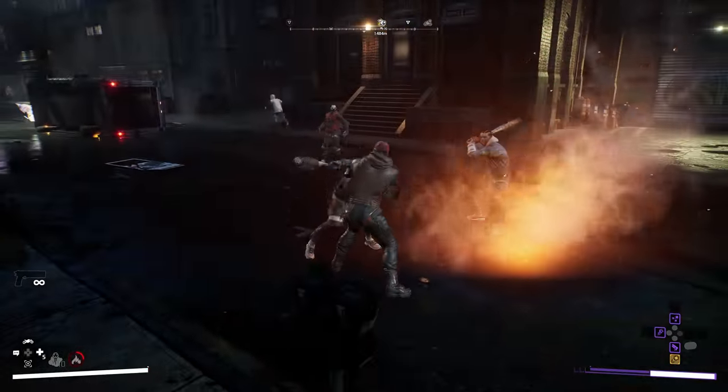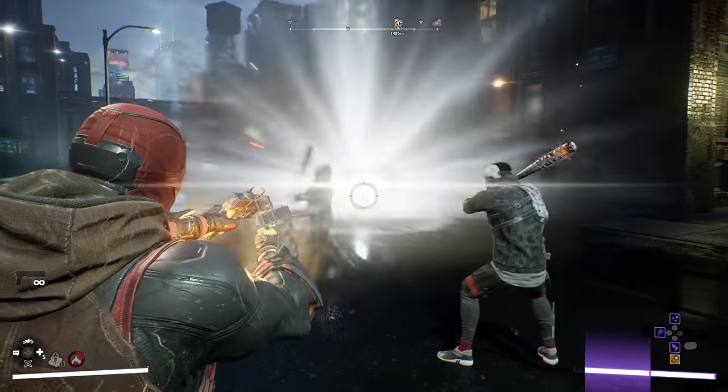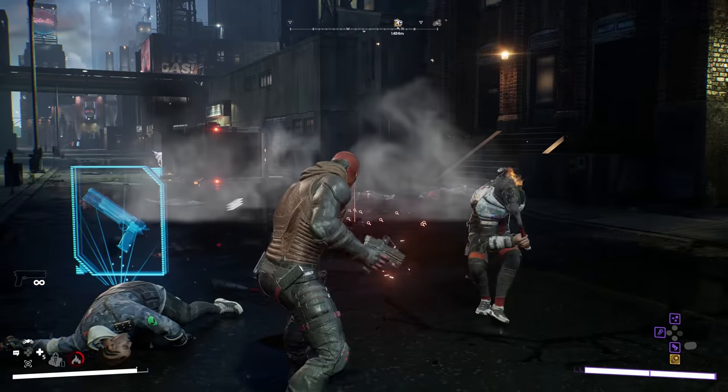Red Hood can unlock the ability to attach a bomb to thrown opponents, so he can detonate it with a shot later. It's a pretty good time.